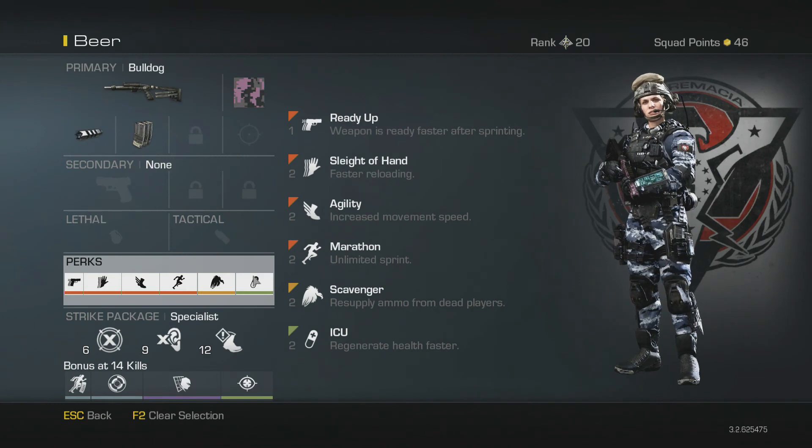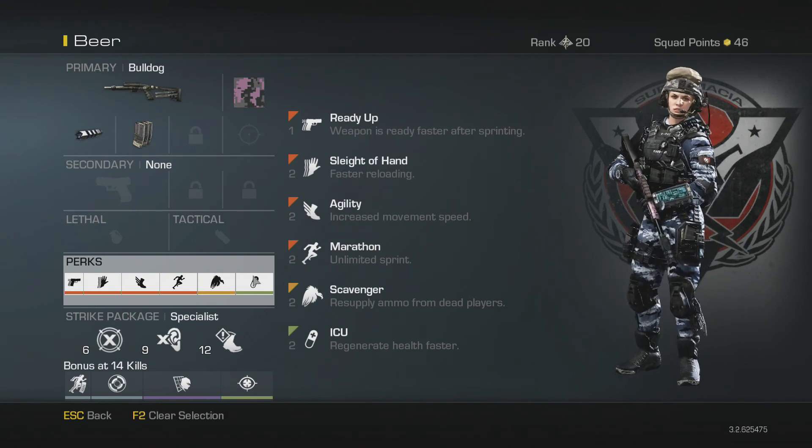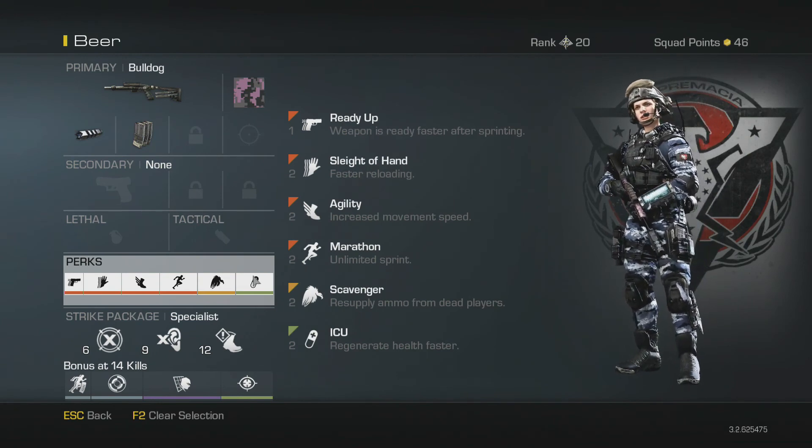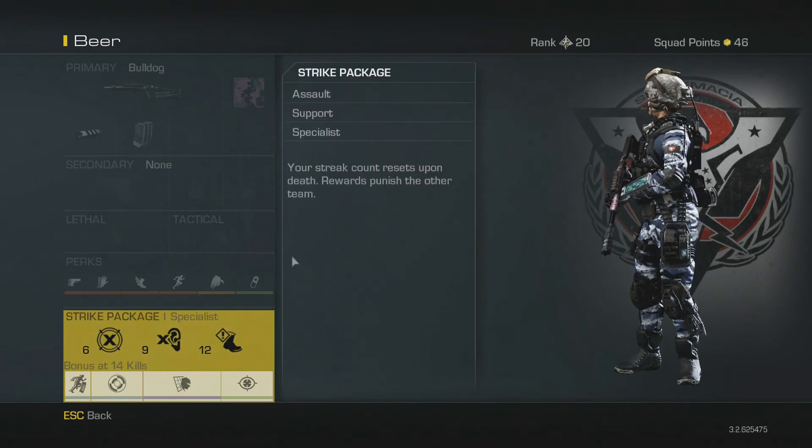So this is my setup. I use Ready Up so I can have my weapon ready faster after sprinting, Sleight of Hand to reload faster, Agility to move faster, Marathon to sprint unlimited, Scavenger to resupply my ammo, and ICU to regen my health faster. You can see this setup is designed around rushing in the enemy's face and really fast-paced gameplay. ICU is really good because at such close range you might get a panic shot, so it helps me regen my health and move straight onto the next enemy.